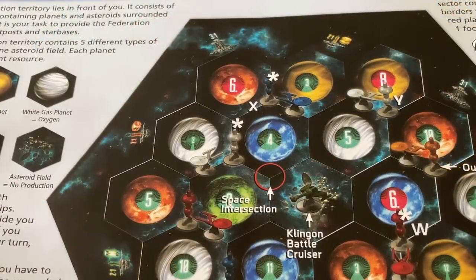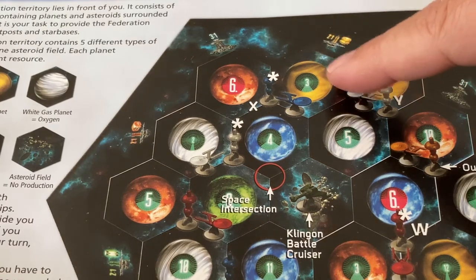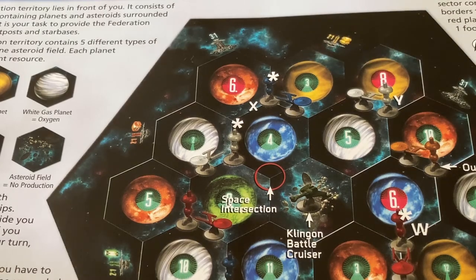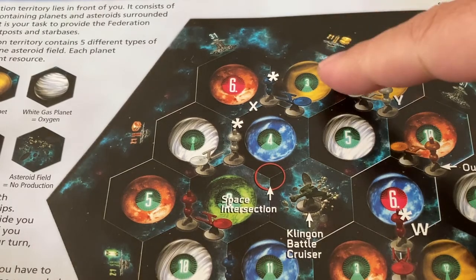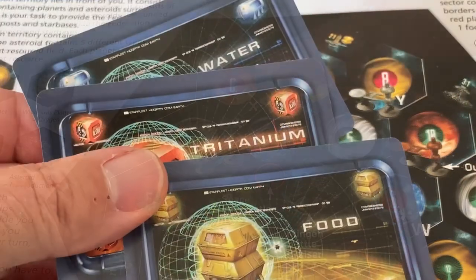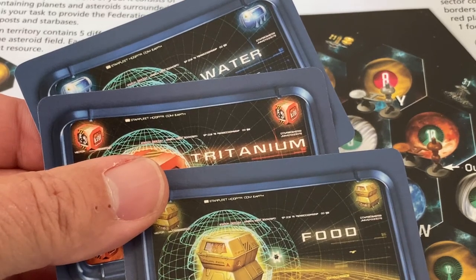Lastly, take your first resource income from the outpost marked with a star on the game overview. For each planet sector bordering this outpost, take one corresponding resource card from the stack. For example, the blue player receives one food, one water, and one titanium for his outpost at the top.